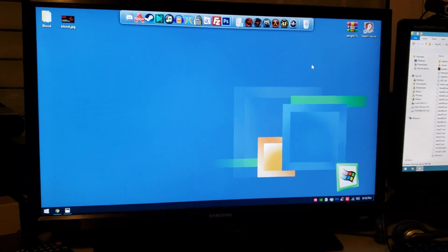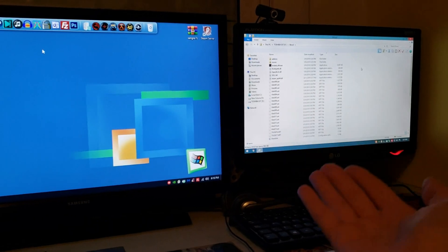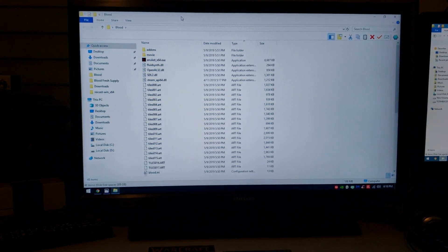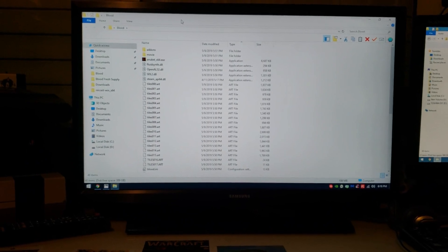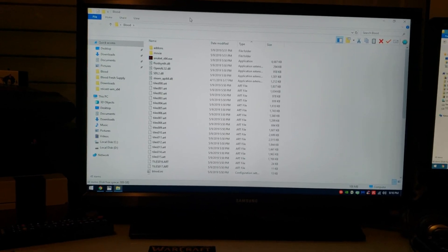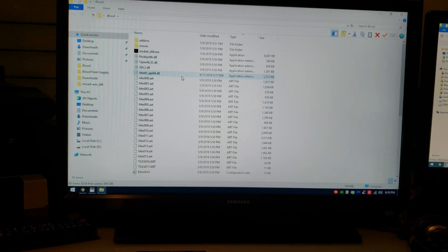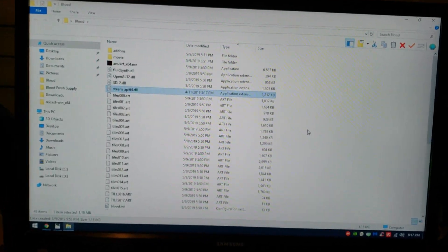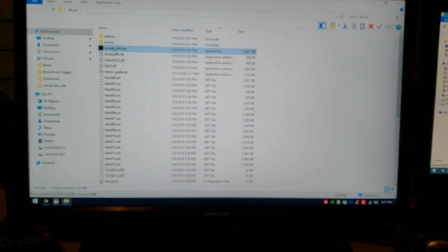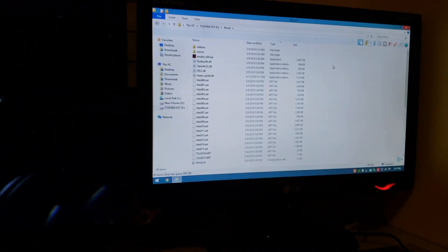So basically, here we have my two computers — my second computer and my primary computer. The version I'm going to show you is the Steam version, because it's the only version where you're able to play multiplayer. I already cracked it with the Steam emulator from Goldberg. You just have to execute the NBlood x64 executable. First time you execute it, it's going to ask you to open the firewall, and we're going to do the same with the other computer.